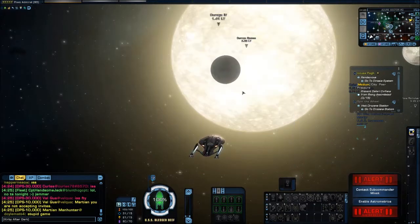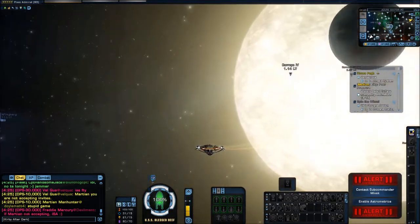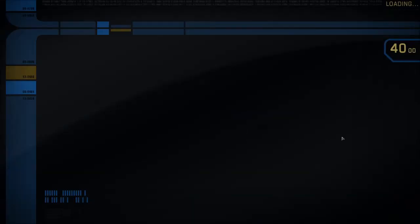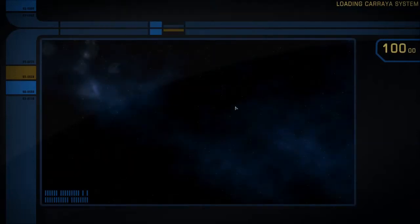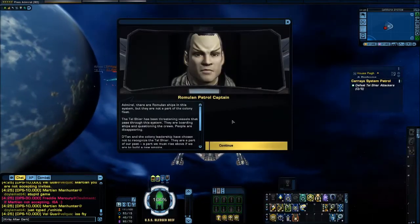That's important. And as soon as we check this last mission, we will find out where we can get some other crafting officers. I got Drollit out of the Zendi lockbox. Nowadays, Drollit is extremely expensive.